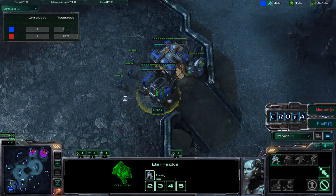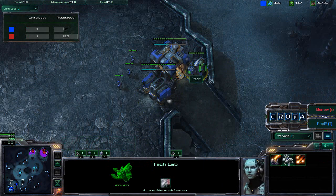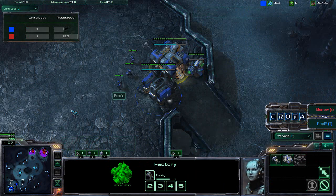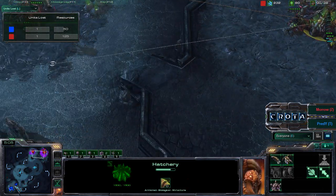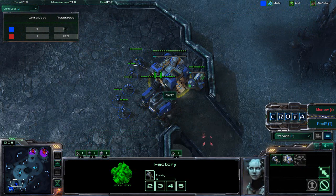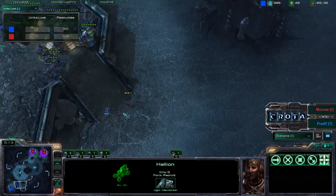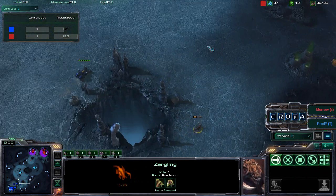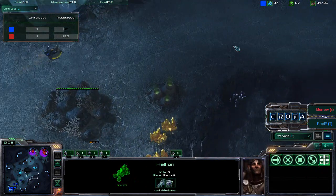Back over here, we now see more Marines being trained. A Hellion being trained up as well. And perhaps we will see the Infernal Pre-Igniter research being researched as well, yes, getting up to 150 gas. So Preddy now going for more Hellions, and I'm expecting to see Roaches coming in from Moro. If Moro is able to gain sight into this base as these Hellions come out, they will be able to deal a lot of damage very, very early. That one Hellion now making its way out, getting a little bit of toasting damage onto that Zergling. That Zergling will be the toast of the town as that Hellion moves a little bit more quickly.